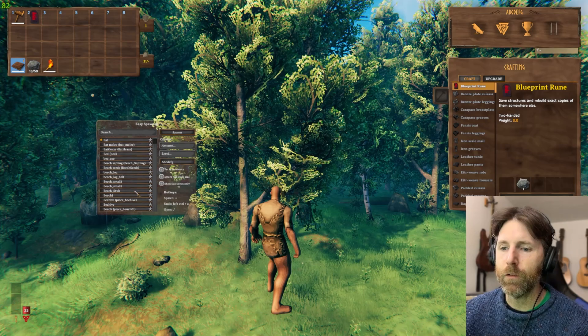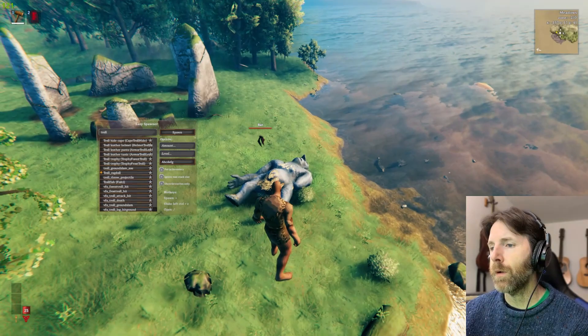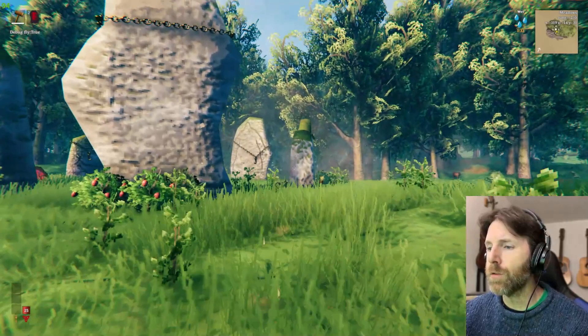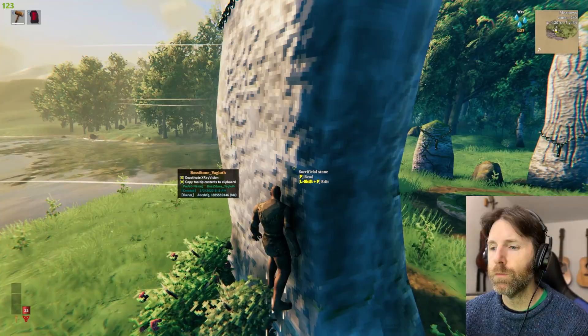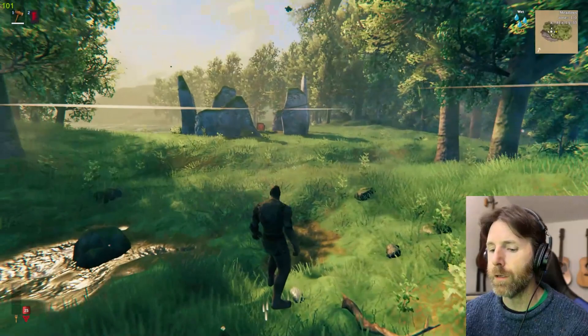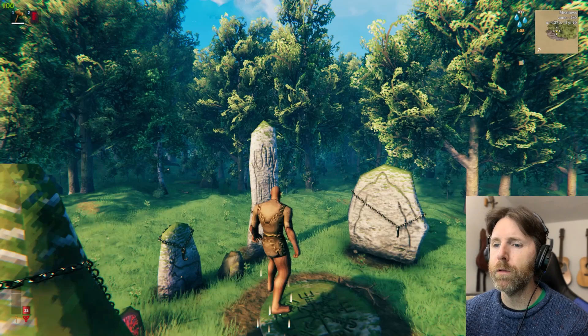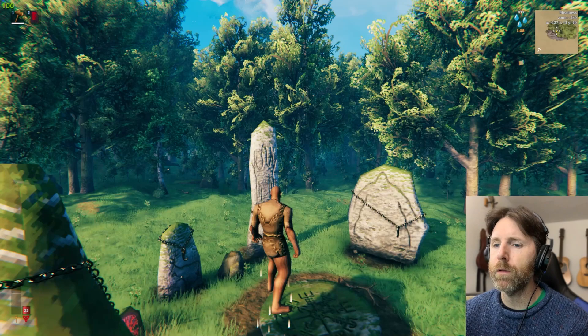I can spawn anything — it has a search field. Troll ragdoll, plop — you get my drift. X-Ray Vision I also think is essential: for any object in the game it will give you its information, and you can copy that by pressing H to the clipboard. So if there was something I didn't know — oh, it's just a deer — if I wanted to spawn that I'd just spawn deer. It's useful for identifying prefabs on the fly.